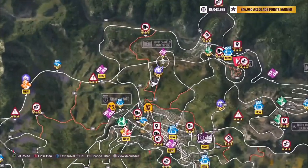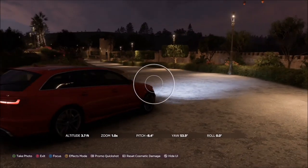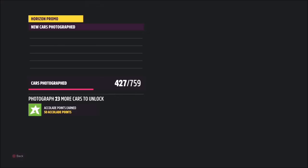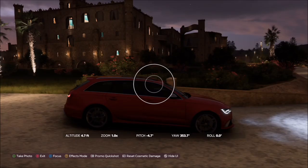Hotel Castillo is located near the north of the map. It's a player-ownable house, but you don't actually have to own it to complete this challenge. When you get there, either within the grounds or just outside, bring up the camera and take a photo. It will pop up with two tick boxes: one confirming you've photographed any Audi Avant, and the other confirming you're in the correct location at Hotel Castillo.